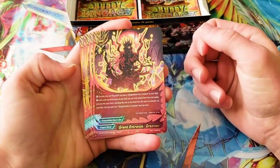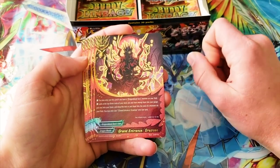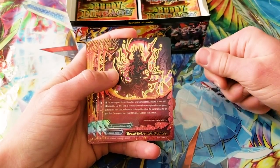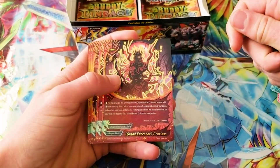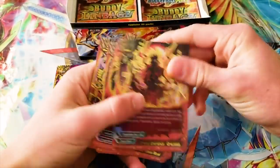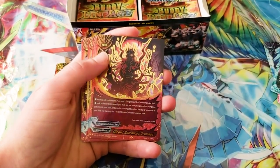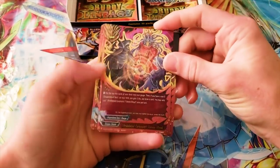Grand Entrance Grazioso — this is like a search. You can only cast it if you already have a Dragonblood Sect on your field. Check the top three. I really like this — put one to your gauge, put one into your hand, and you either drop the rest or put them into a soul of a card on your field. So if you see Eternity Edge from the top three, you can put that to the soul, or add it to hand and use its ability to add to soul.